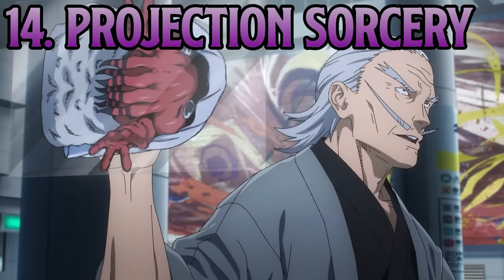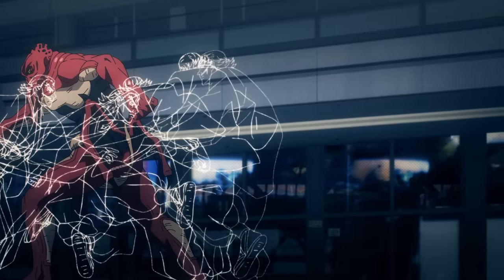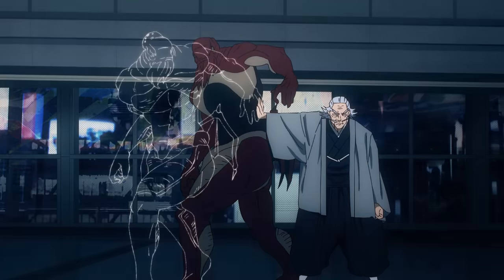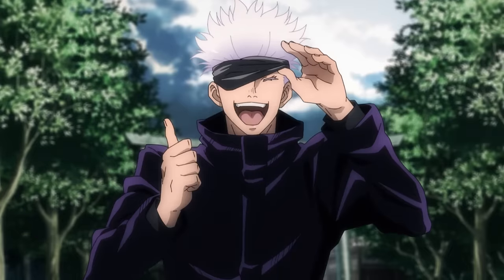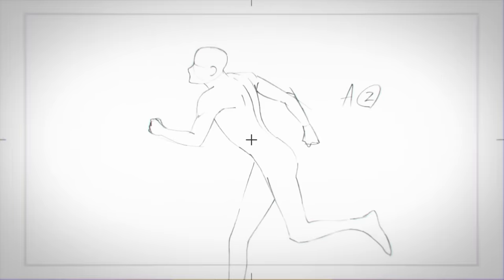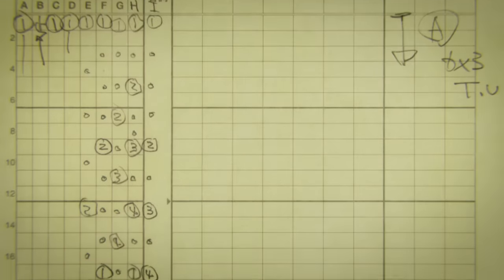At 14 is Projection Sorcery. This basically lets the user move on a set path at 24 frames per second, allowing them to move extremely fast. Anything they touch must abide by the same frame-per-second rule, or they will be frozen in a frame of animation for one second. This ability allowed Nobito to become the second fastest sorcerer in the modern era behind only Gojo, and we see him expertly apply it in Shibuya. There's really no drawback to this ability as long as you use it properly — the main reason it's this low is that it just gets outscaled by the abilities above it.